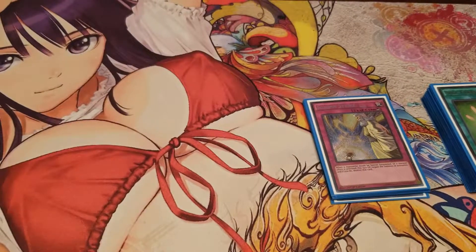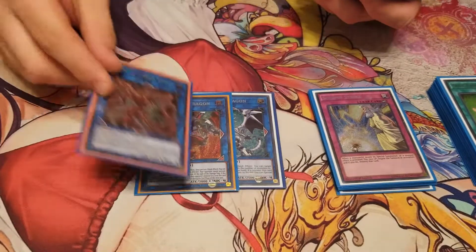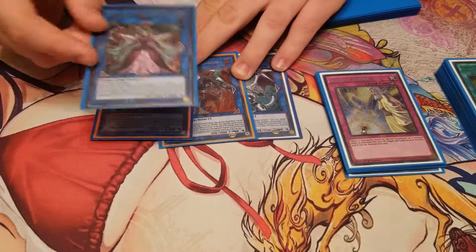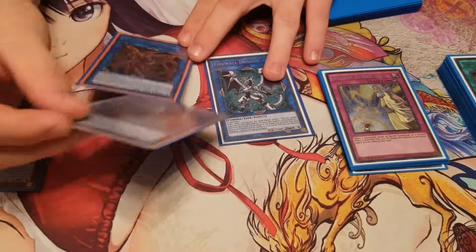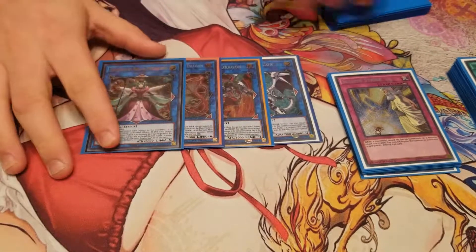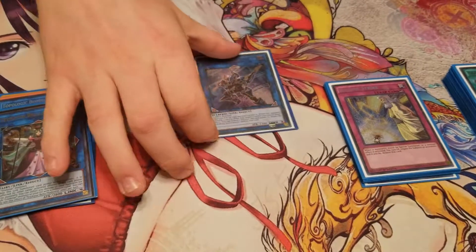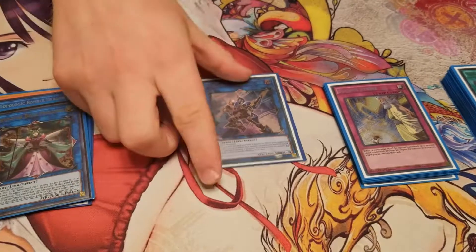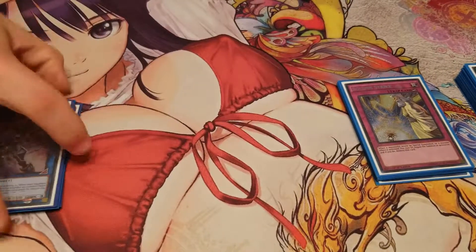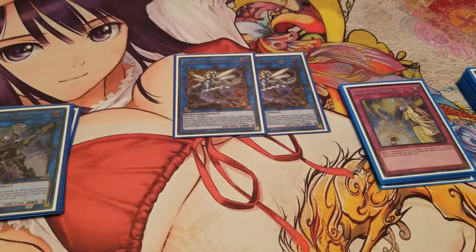For the Extra Deck, Link 4s I run 1 Firewall Dragon, 1 Boreload, 1 Topologic, and 1 Bella Madonna — pretty much just the basic stuff. The main cards I go into are Boreload and Firewall. Topologic is situational, but I usually go Boreload. Link 3 I run 1 Decode Talker — I really don't bring him out a whole lot, but if I'm in a situation where I can bring out a Link 3 and run over something, I'll go Decode Talker. Link 2s I play 2 Holly Angel because I can spam her with Rodode or with Reincarnation.